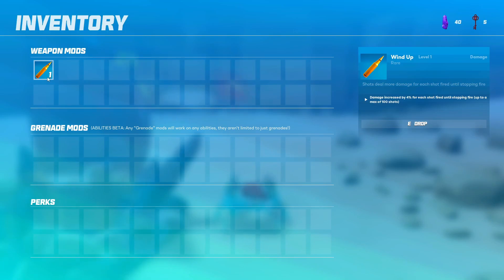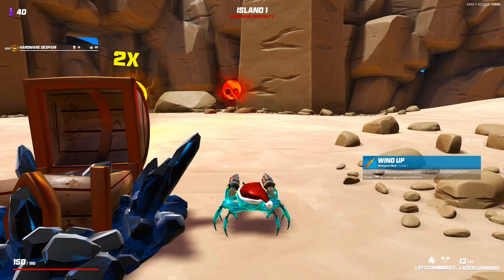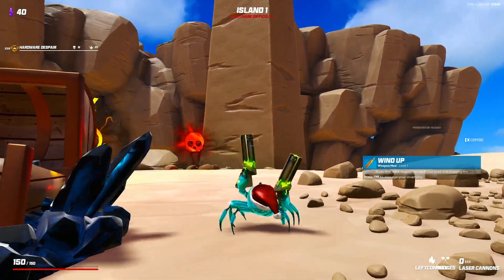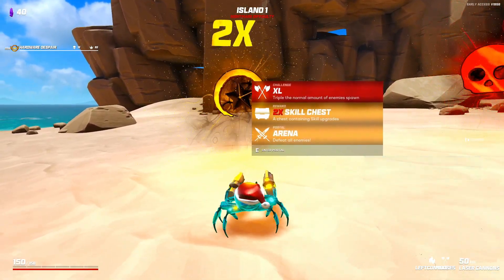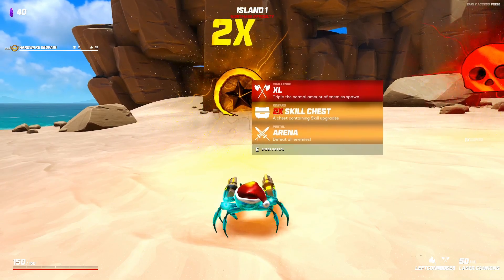We can take a look at our weapon mods by hitting the tab button, we can drop them if we want and change them out. Damage increased by four percent for each shot fired until stopping fire, up to a max of a hundred shots. And again with these lasers, that's going to be quite a bit.